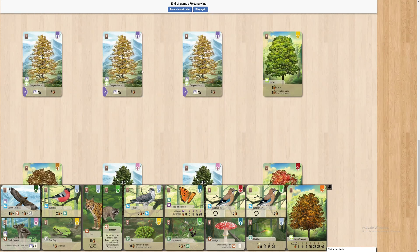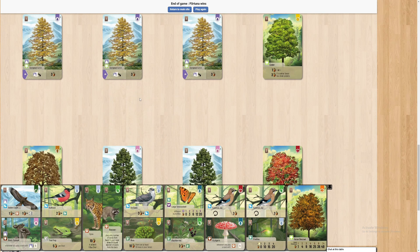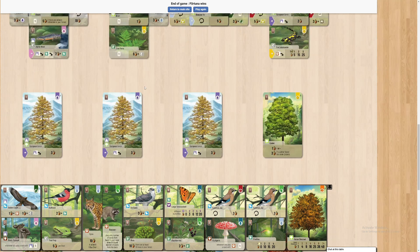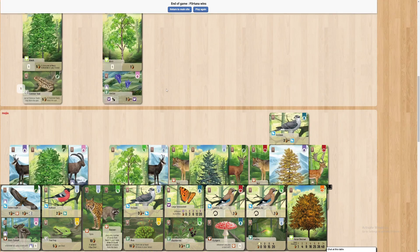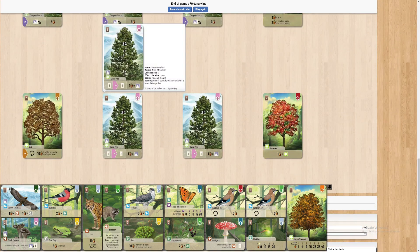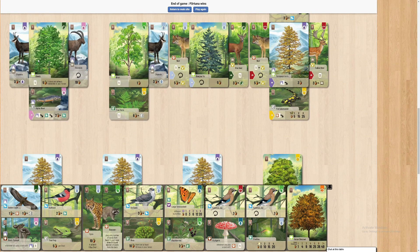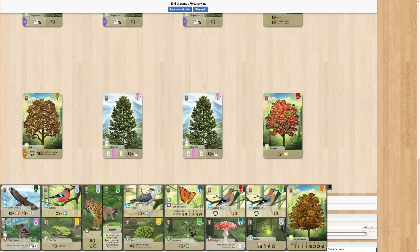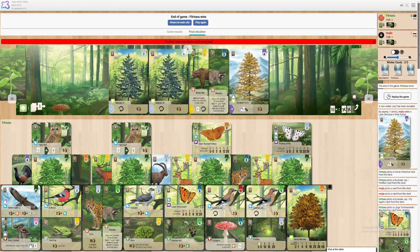They did play two wolves and a lot of trees as well — that's something you don't really think about, but it churns through the deck quite quickly because every tree is minimum one card gone extra from the deck. So they played twelve trees — that's twelve cards just out of the deck already, and then fourteen, fifteen, sixteen just from trees alone.